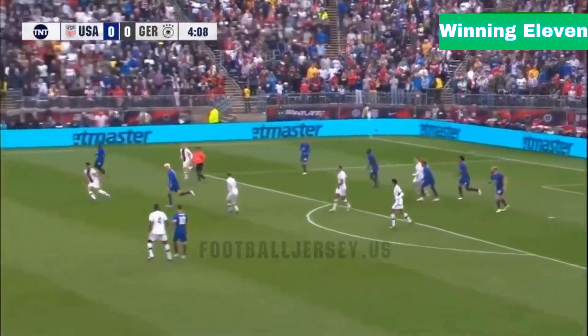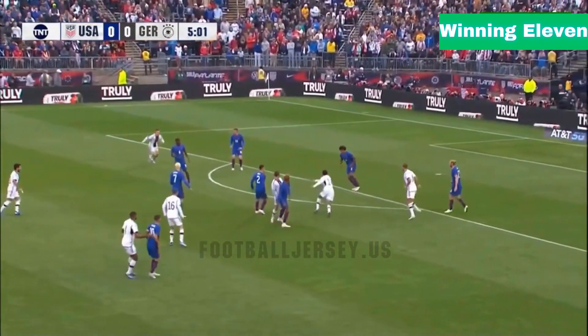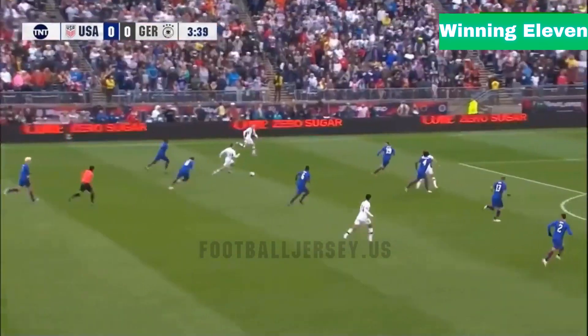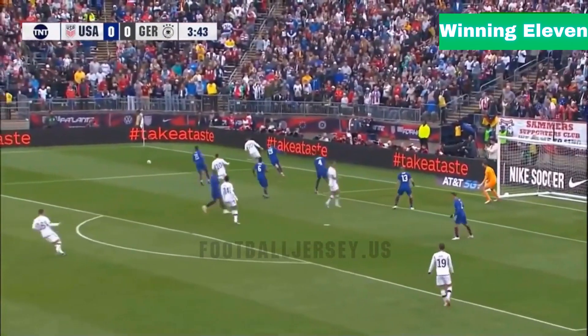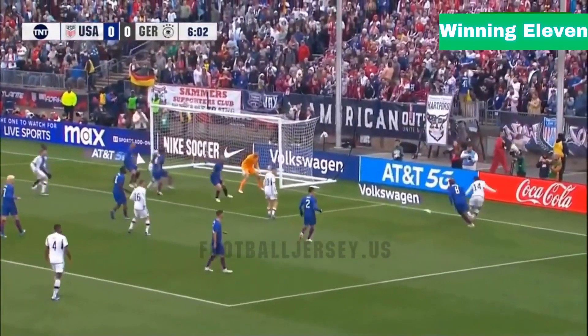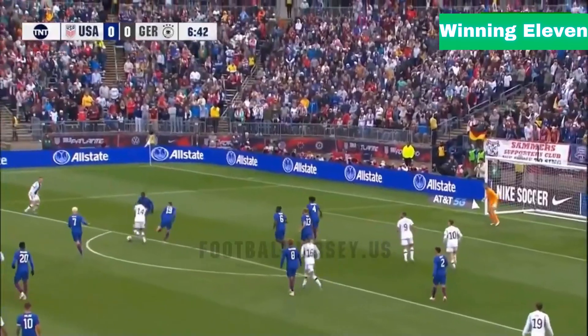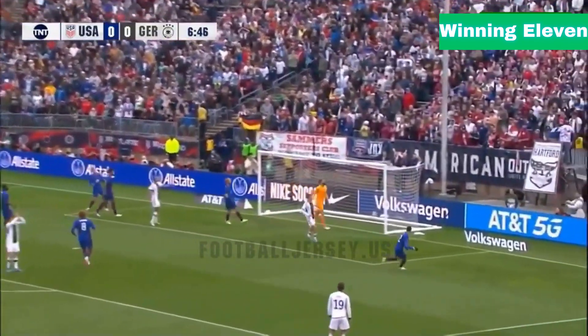Weston McKenney will head it away. The full crew battling for it as this one will be cleared back off. Verts towards the edge of the box as the cross will come in from the left side. It was Joe Scali for his country. Musiala cutting in towards the edge of the box, then driving to the byline. Musiala's ball back — and now Musiala rolled out to that left side as the cross comes in deep from Gosens.